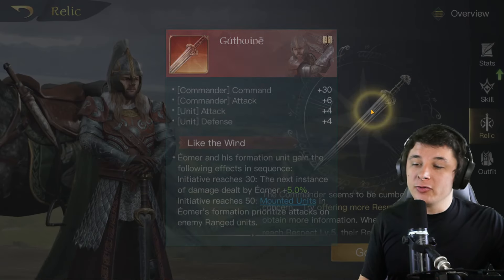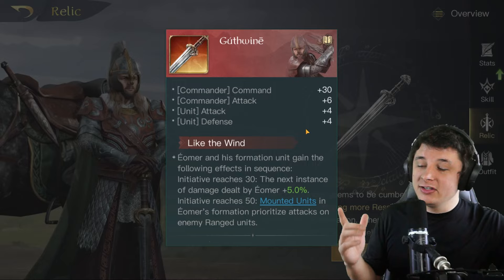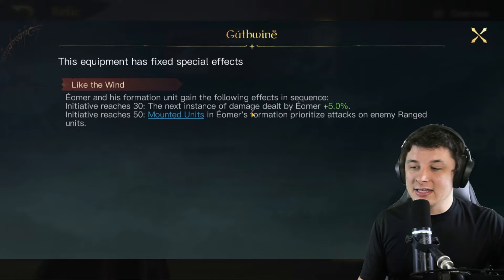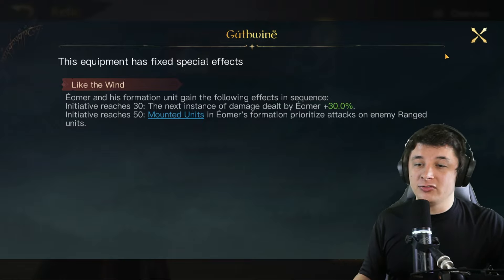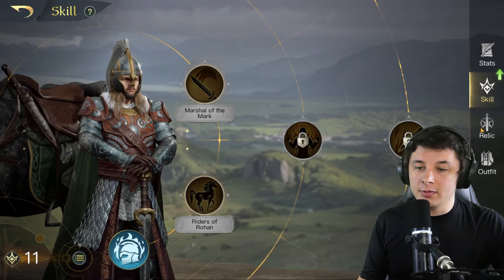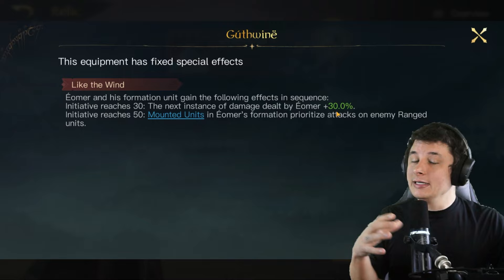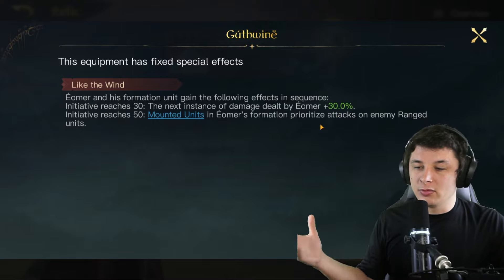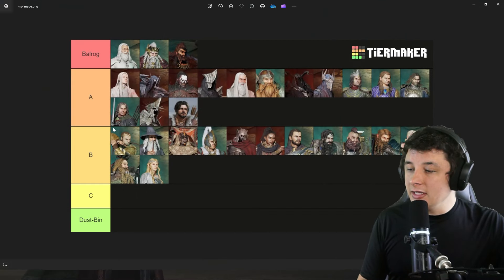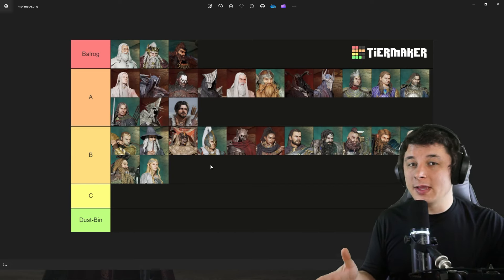Next is Eomer's relic. Although the mounted combination got nerfed, Eomer is still a strong A-tier damage dealer. His relic says: when initiative reaches 30, the next instance of damage dealt by Eomer gains up to 30% extra damage — percent damage increase is very good. His base initiative is 24 but with simple gear he easily hits 30. A second threshold at initiative 50 causes his mounted units to prioritize enemy ranged units. The 30% damage increase alone makes this a great relic.